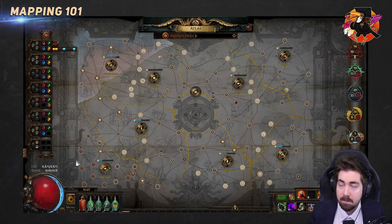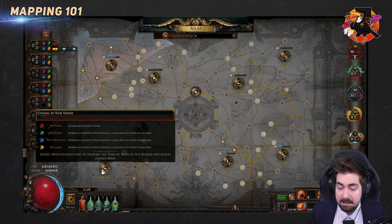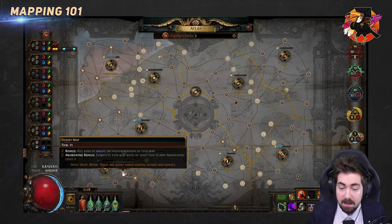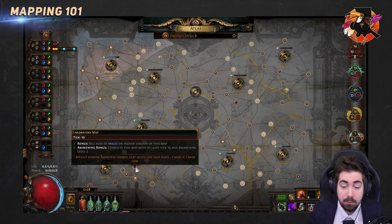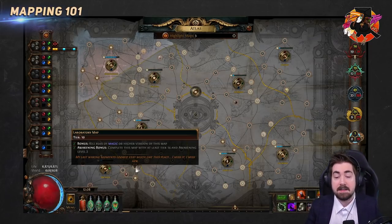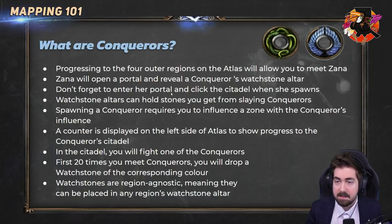You also have to run high enough maps. For example, if it only needed two watchstones and we're partway through progress, for the Redeemer to spawn in a region it would need to be at least a Desert tier 11 or a Laboratory tier 10. If you ran a Laboratory at tier 6, nothing would spawn. We'll explain influence drop levels in a moment.